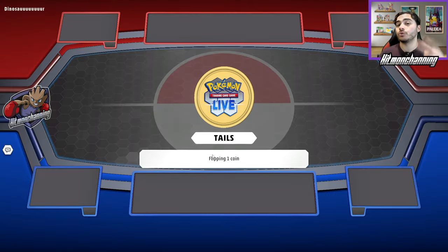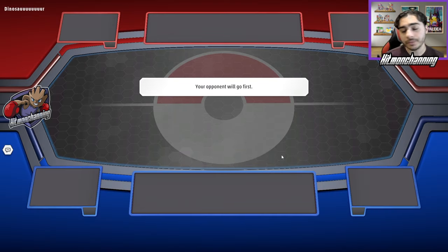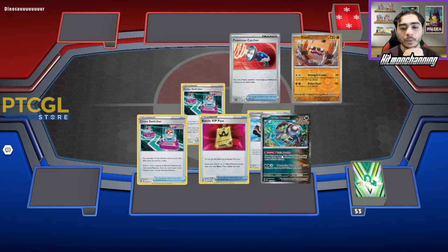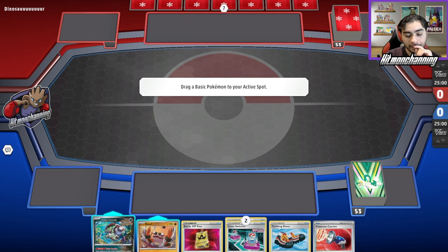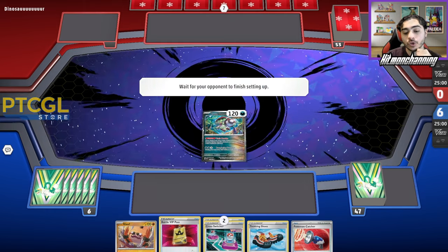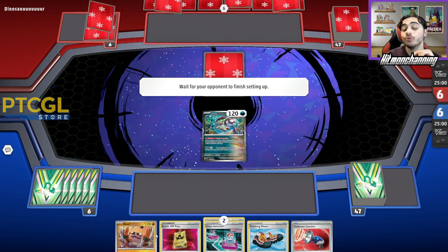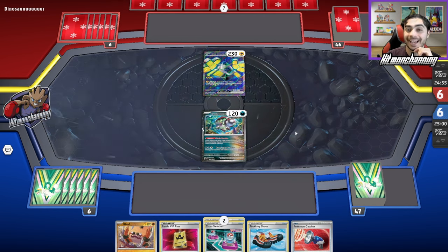We flip the coin and Tails has not failed us, so we're going to choose to go second. We do not want to be going first — our opponent can go first, they can do whatever they please. But we're just going to hang out. This is a really solid hand. I think starting Brute Bonnet is the play for sure. Because if I can just use Cross Switcher first to boss up something, and if this is my ride or die, we're going to have a good time.